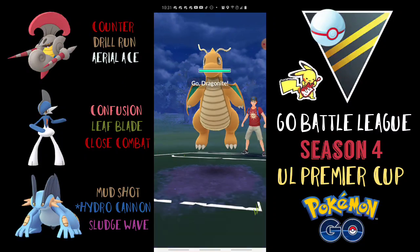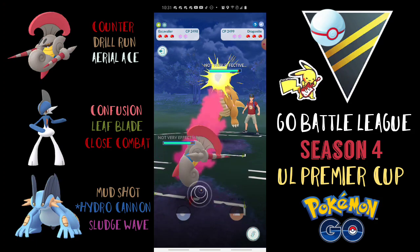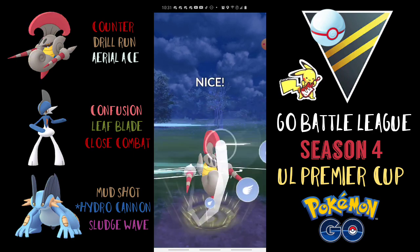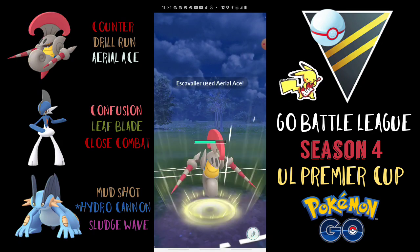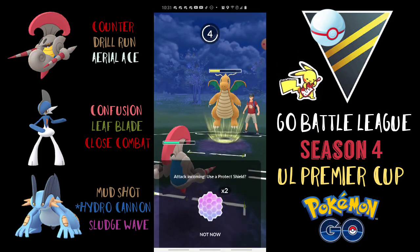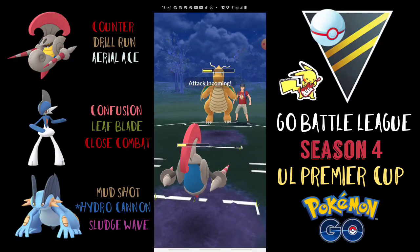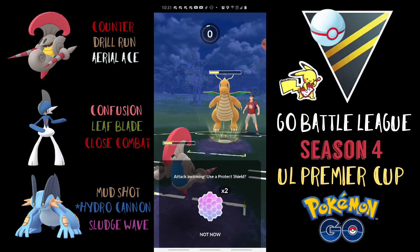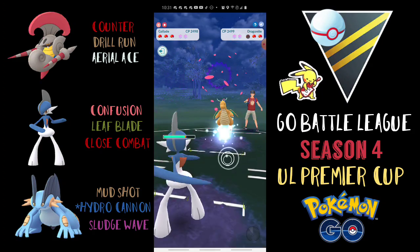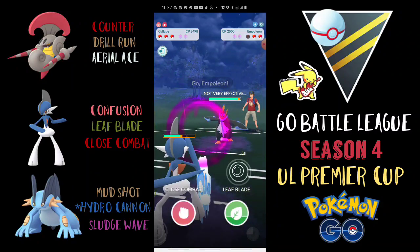Hypno Project is up — another Dragonite lead. We're gonna try to do exactly the same thing as before, stay in this matchup and fire off Aerial Aces. Not gonna shield anything unless they start shielding. Gets it down in the yellow — not shielding the Dragon Claw. Sometimes I'm worried about Hurricane, but most of the time they go back-to-back Dragon Claw. In this case I decided to swap out into Gallade right away — they stayed in and I had a lot of energy. Then they bring in their Empoleon.